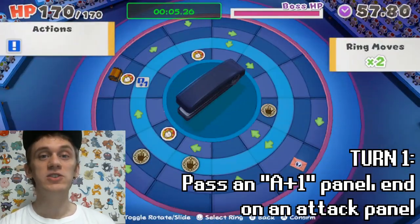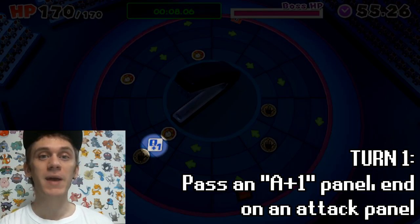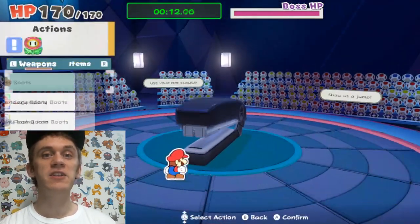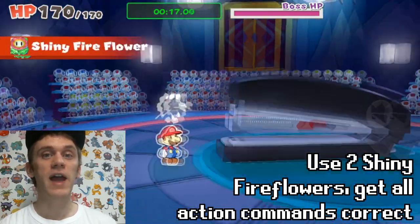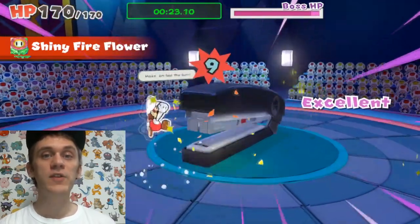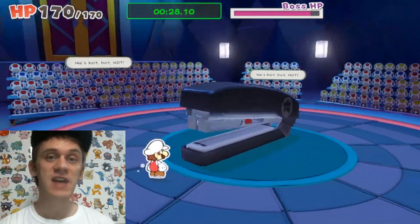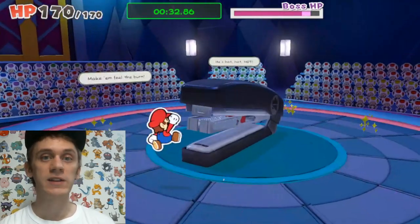In the first turn, you'll want to line up your panels so that you pass by an A-plus-one panel and finish on an attack panel. When you get to the attack panel, press R to switch to your items and use two shiny fire flowers this turn, and you can get the action command for every single attack. I look closely at the screen, and whenever the fireball starts to get big, that's when you press the A button. If you press the A button sooner, that will make you attack more quickly.